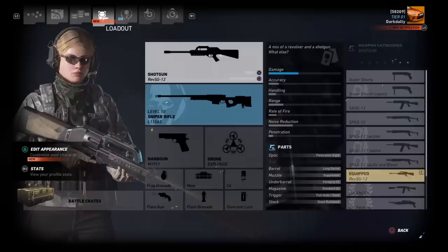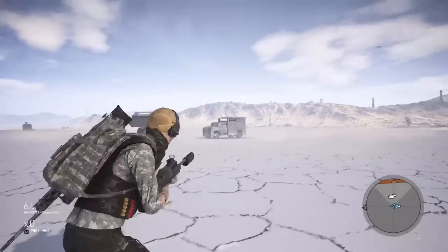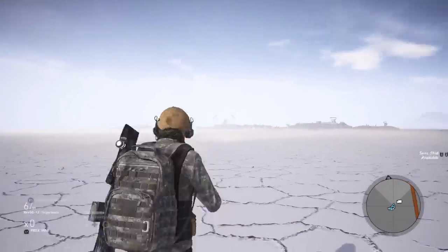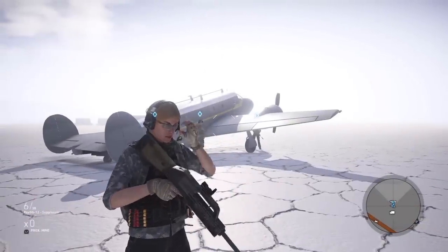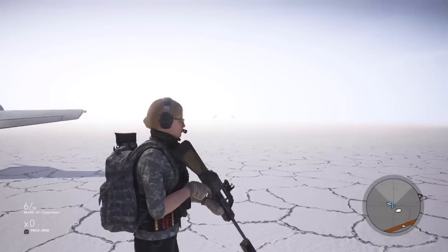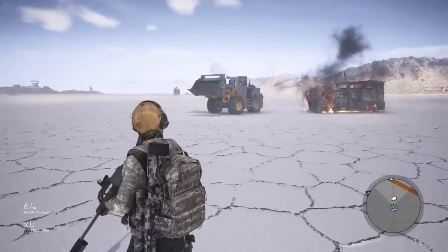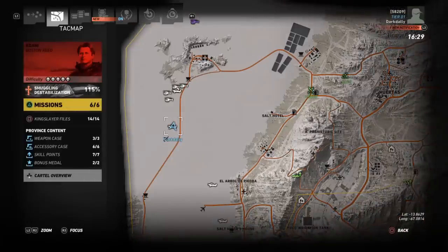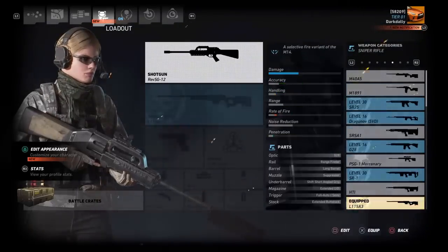Let me equip the revolver shotgun and show you. This is interesting — it comes with a suppressor too. The main thing about this gun is it reloads super fast. Watch how fast that reloads. The Revs G12 is very powerful too — I just destroyed an armor truck with it. And it reloads super duper fast. There's also a new sniper rifle in the new crates.